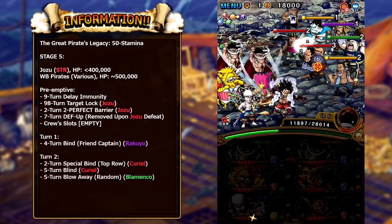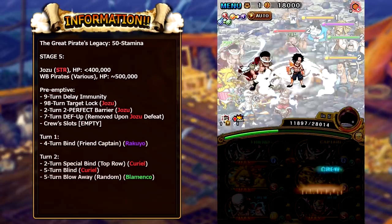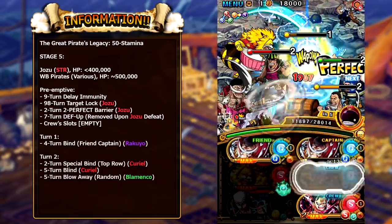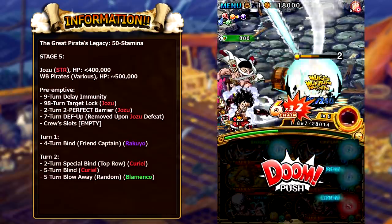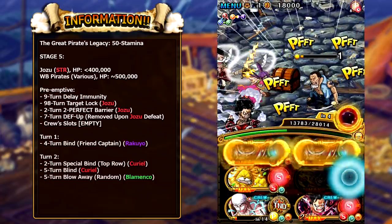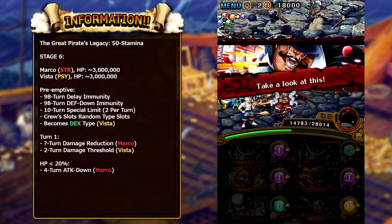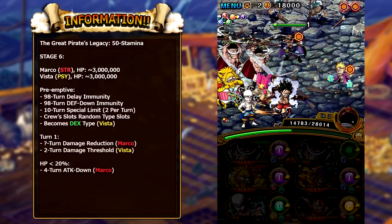Stage five is where we encounter Jozu as well as some other Whitebeard pirates. Jozu has about 400,000 or less HP. The annoying thing is he target locks on himself — he has a barrier and also defense up. But once you kill Jozu, the blue shield of defense is completely removed and you can take down the rest of the characters pretty simply. In this example team I'm using Treasure Map to wipe out a lot of the HP on this stage after killing Jozu with a special, which is nice.